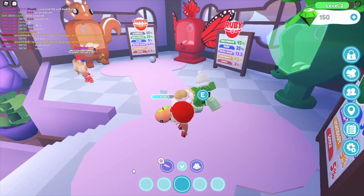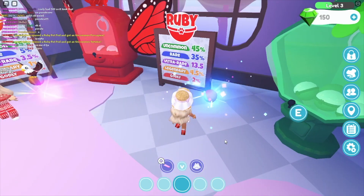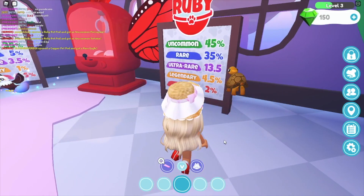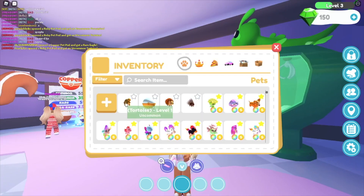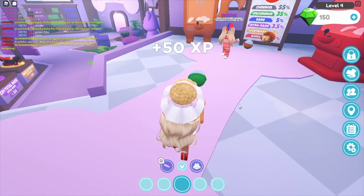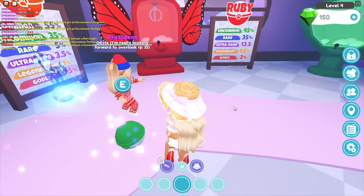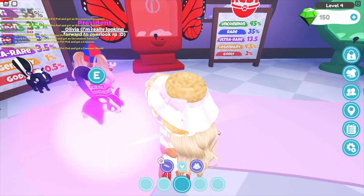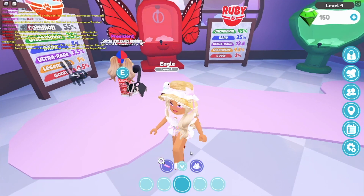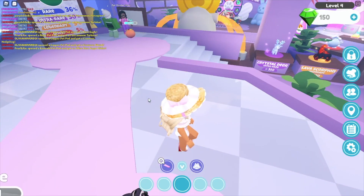We're gonna do a ruby pet pod next. We got the tortoise - that was right. And then let's do the emerald, which is the highest pet pod we can get. We got what looks like a flying squirrel and an eagle. These new pets are so cute.